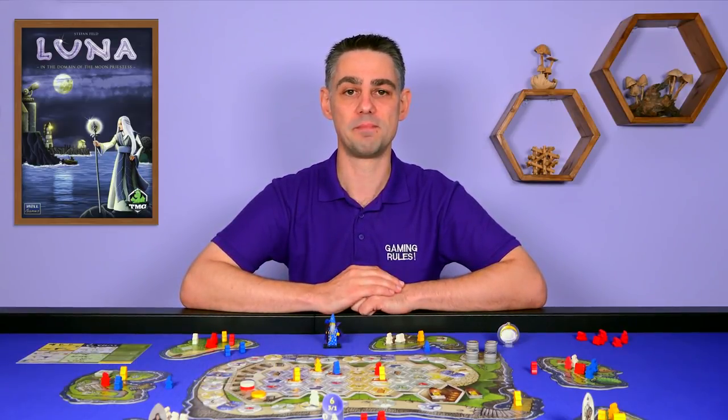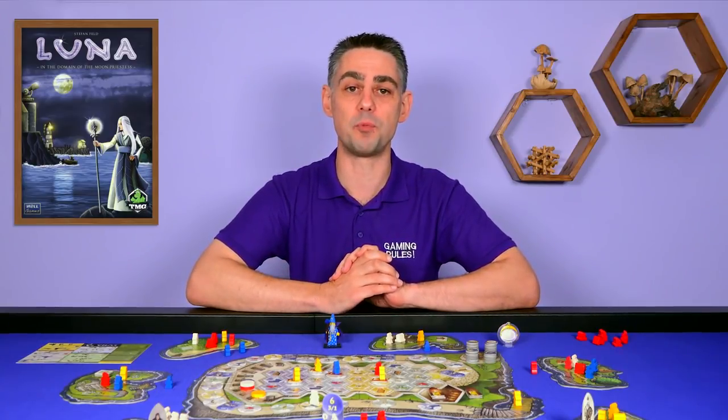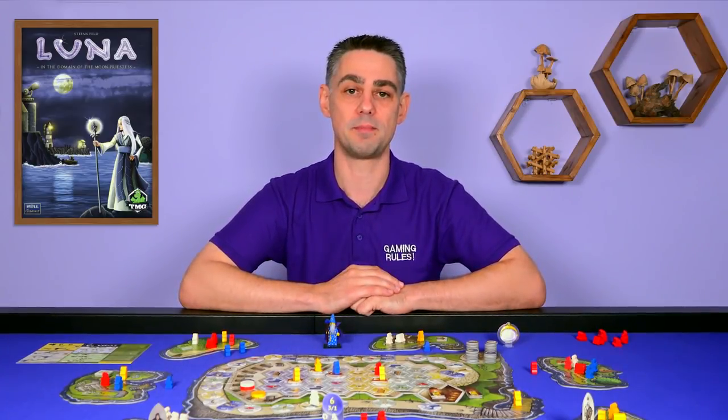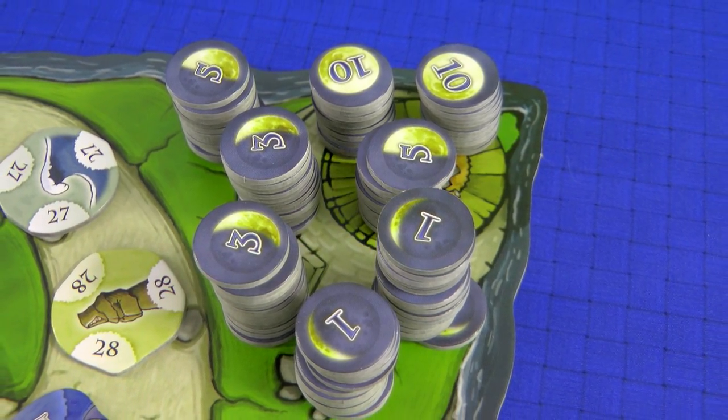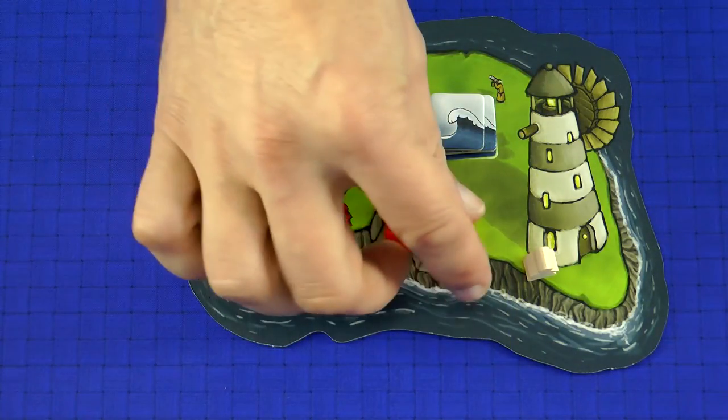The Moon Priestess's Regency is coming to an end, and it's time to choose a new bearer of the title Luna. You and up to three other players are the heads of an Order trying to prove yourself worthy to become her successor. Over the course of six rounds you'll be trying to gain as many influence points as possible by skillfully using your novices.